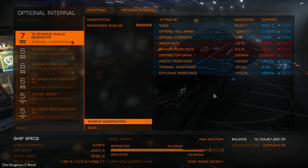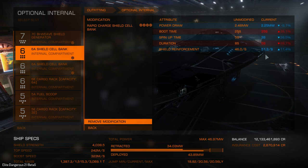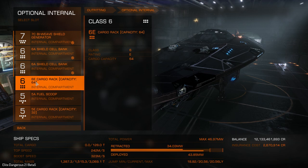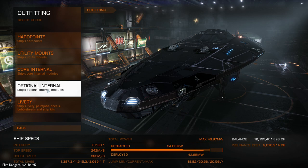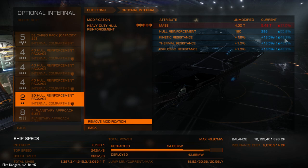I modded my two shield cell banks: power draw decreased, spin-up time 3 seconds instead of 5, and reinforcement 11.4%. The second one is similar — spin-up time 3 seconds and 11.3%. I also have hull reinforcement packages, which you can also mod. This heavy duty hull reinforcement is similar to the shield booster heavy duty mod — you gain hull reinforcement quite a lot, plus 50%. Shield boosters gave you around 60–70% if you're lucky. You can also increase kinetic, thermal, and explosive resistance for each. You can see plus 50%, plus 48%, plus 55% in hull reinforcement.